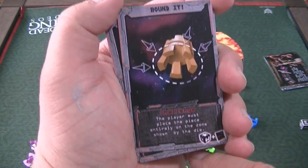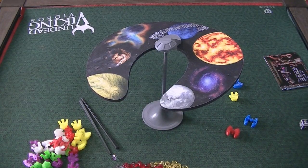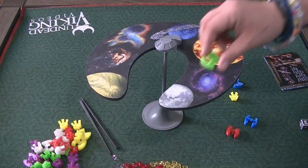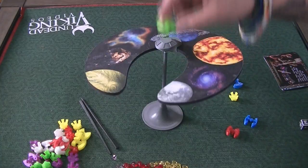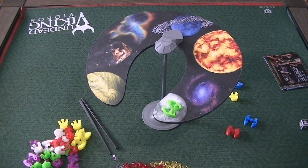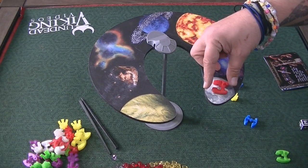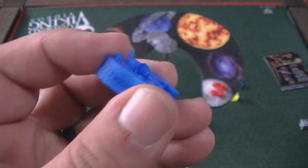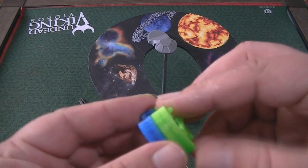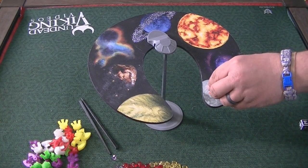Normally, as long as half of the piece is on the moon, that is completely valid. But if you play the Bounded card on somebody, they have to place the whole thing on the moon. This can be a problem if somebody's already placed one on the moon. The neat thing is these pieces are made so they stack really well — you can see those little pegs — so you would have to go ahead and stack it on there. That's why this game is so much fun — oh geez, is it going to fall?